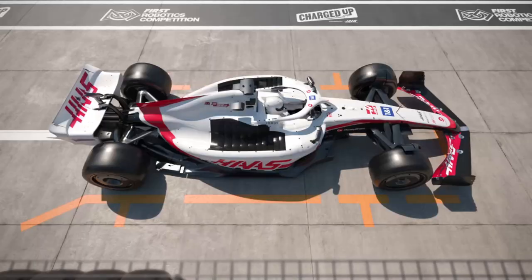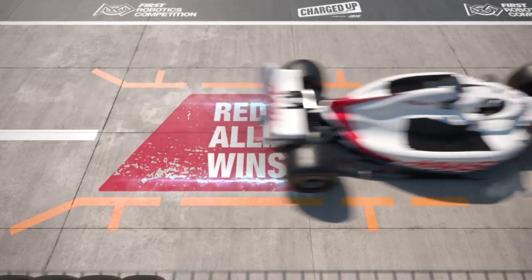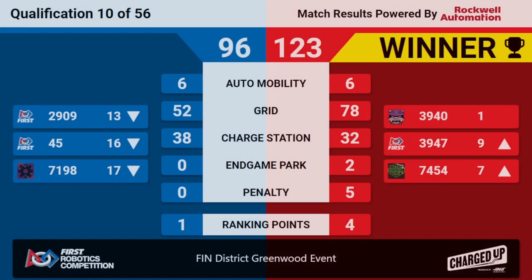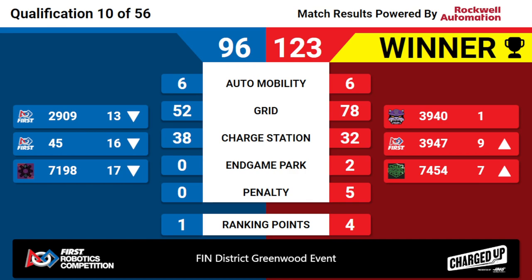We have your score. Your winners, the red alliance. Red alliance winning 123-96. With four ranking points, that means they got a unicorn. Congratulations to the red alliance winning quals match 10. That will allow 39-40 to keep first rank, and Huskies on Hogs rise up to seventh.